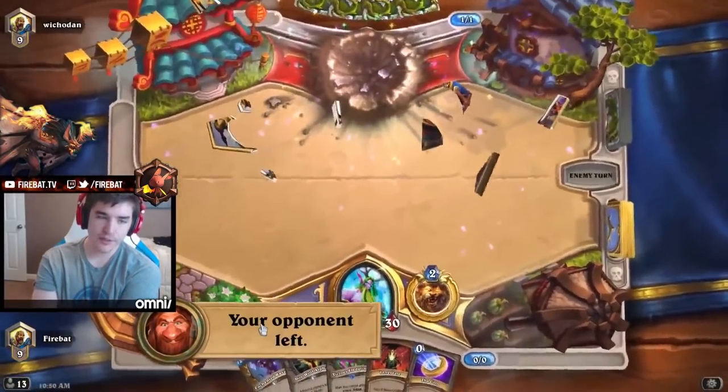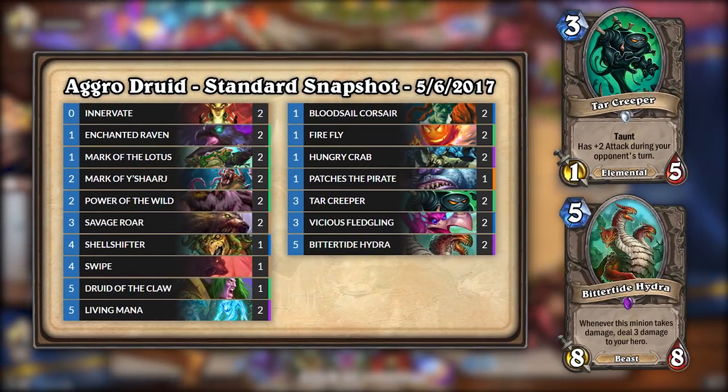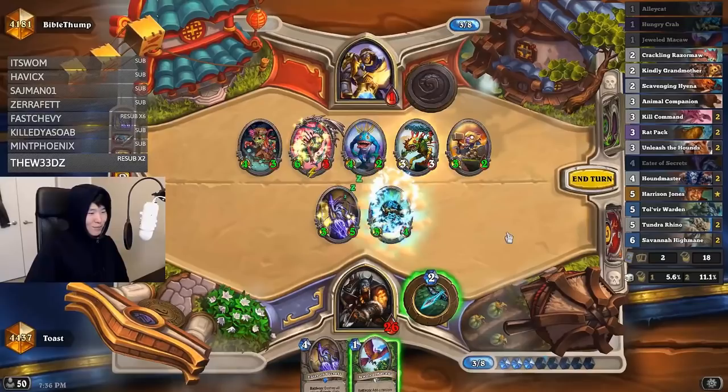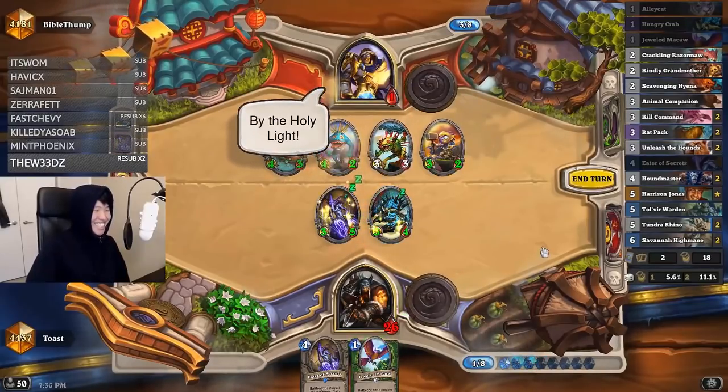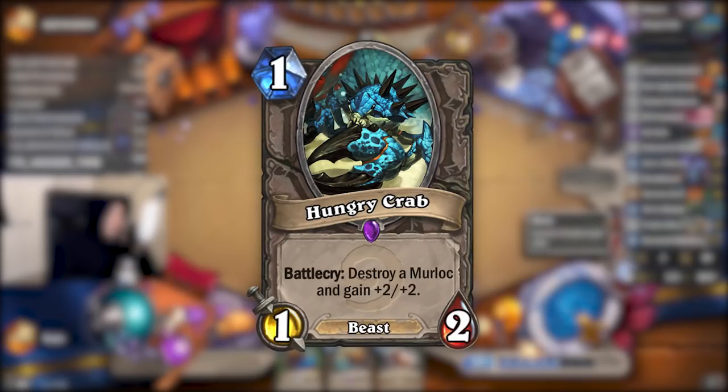More anti-aggro and counter tools were added, replacing Murlocs, the weaker portion of the deck. The deck was further tuned with Tar Creeper to deal with other aggressive decks, and Bitterblade Hydra to tempo against decks that lacked single target removal. To combat the prevalence of Murloc Paladin, it added the never-before-used Hungry Crab. A painful craft for some, but that was the price to play Druid.